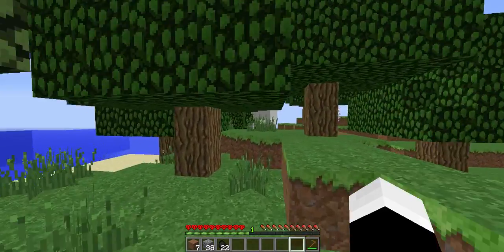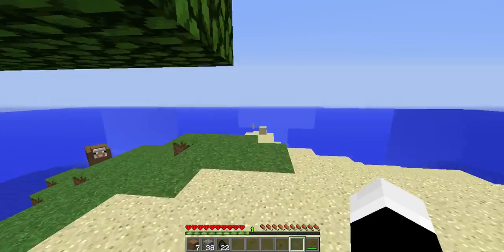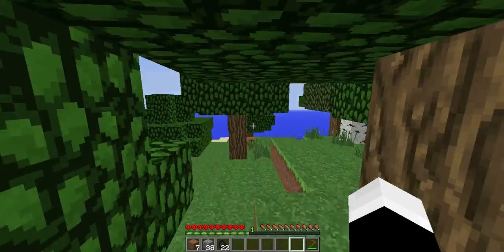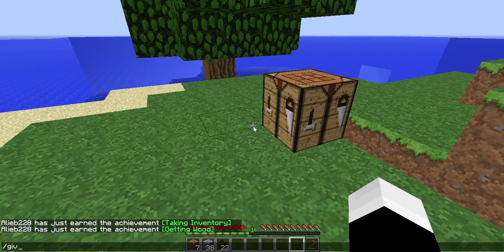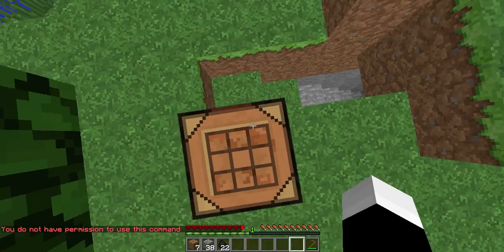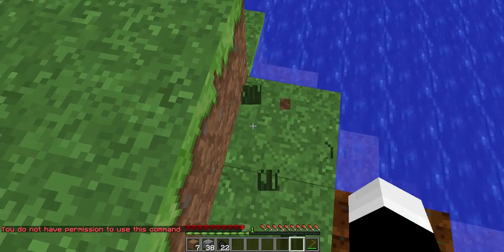I'll quickly show you around the rest of the island. We've got sheep, no cows, so it looks like bread will be the main food source. We don't have permission for some things, oh well — we'll just have to stick with wheat then, once that's grown. Which is fine, not a lot wrong with that.